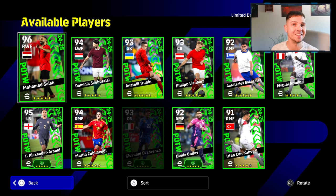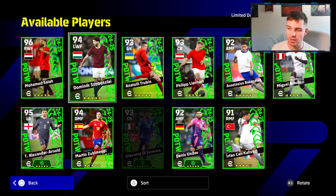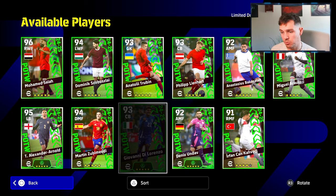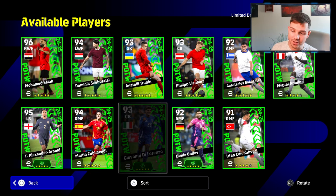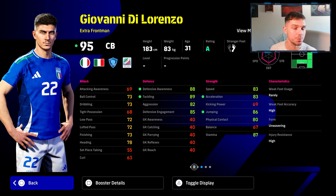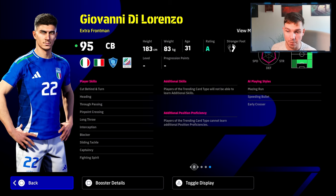We also did spin our free one. You can get a free one by playing the event against the AI every week. You get a free spin, it costs you nothing, takes you about maybe half an hour and you can sim the games - it's very, very easy to do. We did actually spin and get Giovanni De Lorenzo, who's had a great game the other day for Italy. He's got a booster as well. It's not a bad card. With the manager boost, you're going to have defensive awareness and tackling over 90, speed and acceleration at 85+. Very good free-to-play card if you do end up spinning him on a free.